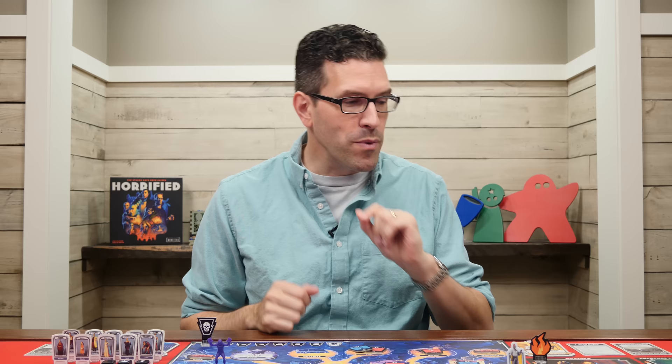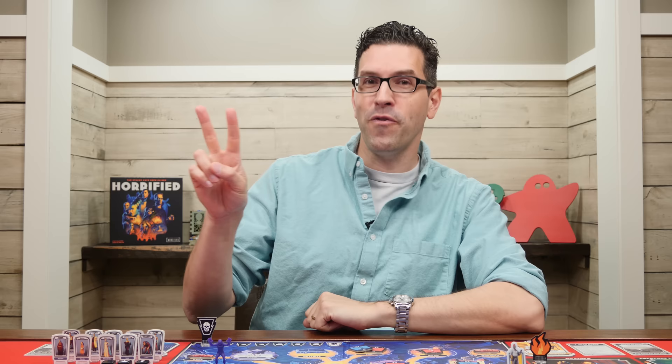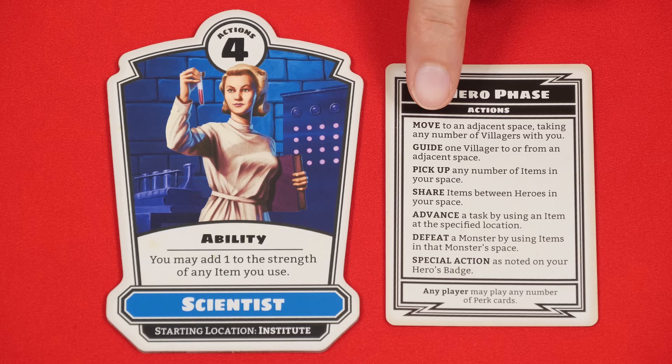The game is played over a series of turns starting with the player who last ate garlic, or you can just choose a player randomly, then take turns clockwise. On your turn you'll perform two phases, starting with the hero phase. Here you take a number of actions as indicated by the value at the top of your badge — for most characters this will be four, but you can always perform fewer. All types of actions are listed on your player reference and you can perform them in any order, even repeating the same one multiple times.